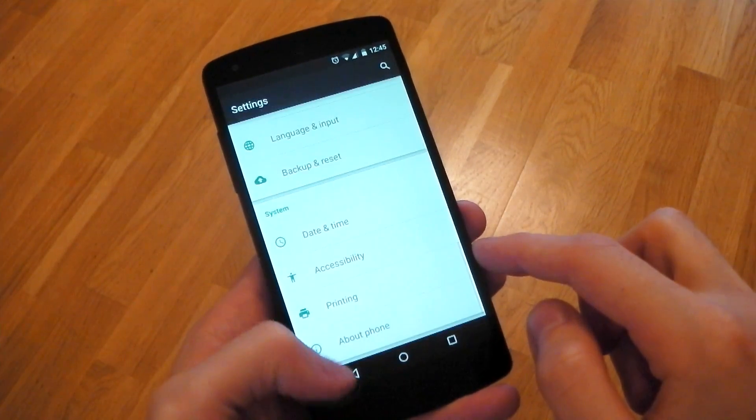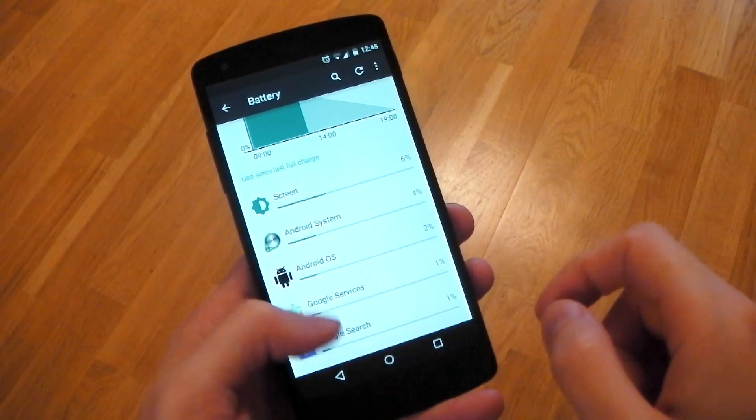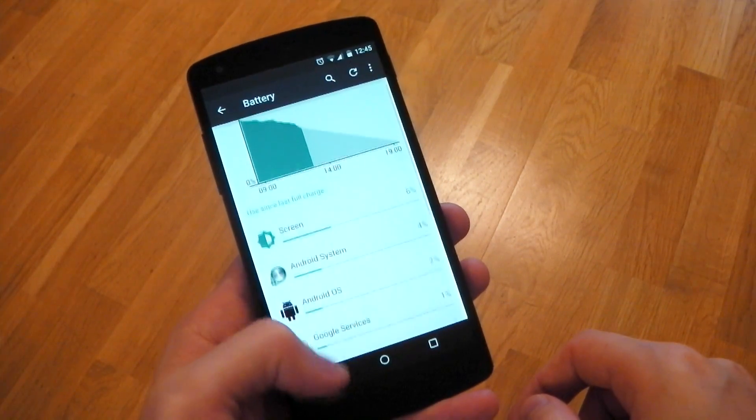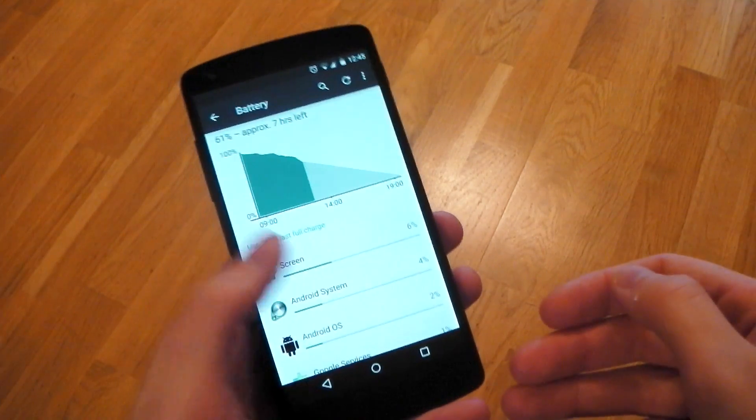It's a little bit too early to talk about battery life for the Nexus 5 on this build — I've only had it on here for a day. What I can say is that the miscellaneous bug that was plaguing the developer preview is now gone. I haven't seen that on here yet, so that's absolutely fantastic.